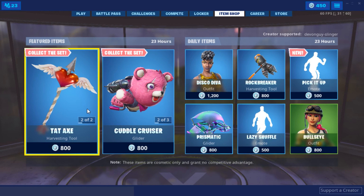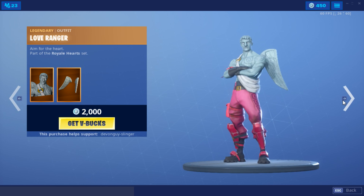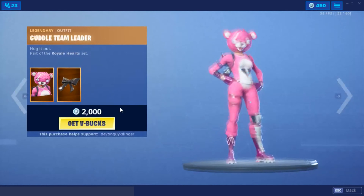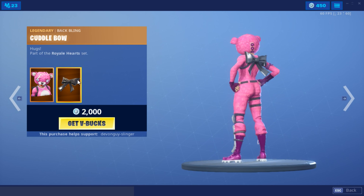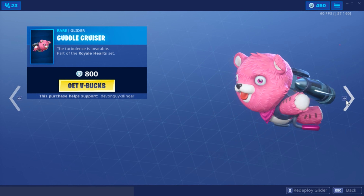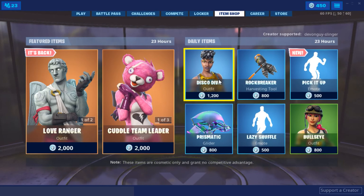Hey there everybody, I bring you today the item shop. We do have the Tatax, we also have the Love Ranger plus the back bling, we have the Cuddle Team Leader and back bling along with the Cuddle Cruiser and also the Cuddle Poor harvesting tool.